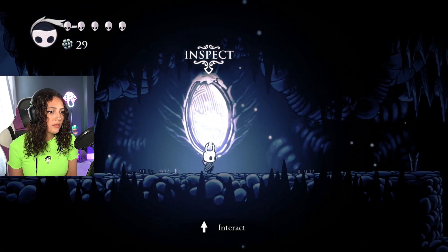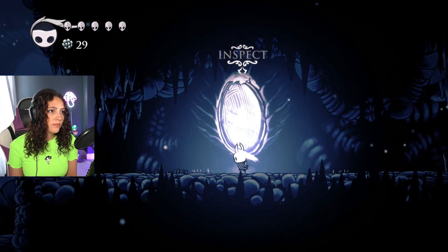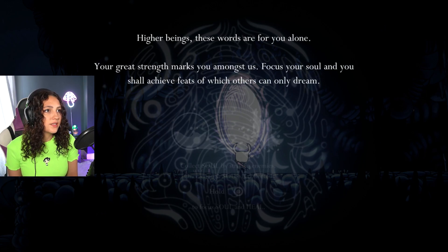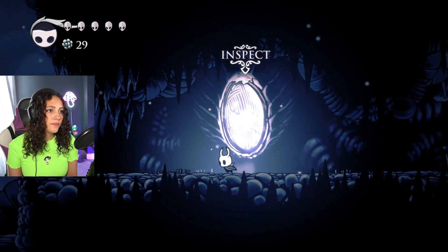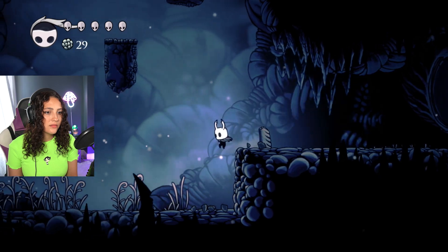Inspect — how do I inspect it? 'Higher beings, these words are for you alone. Your great strength marks you amongst us. Focus your soul and you shall achieve feats of which others can only dream.' Collect soul by striking enemies; once enough soul is collected, hold circle to focus soul and heal. Okay, cool! I'm not a fan of the breathing noise, I'll be honest.